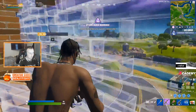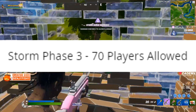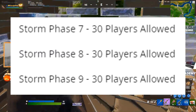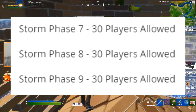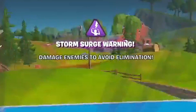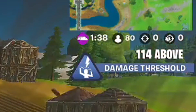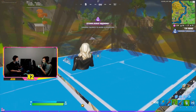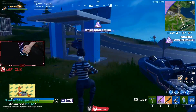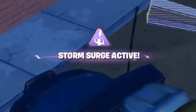The way it works more specifically is that Storm Surge will kick in if there are more than 70 people left alive for the 3rd zone, more than 50 people left alive for the 5th zone, and more than 30 people left alive for the 7th zone as well as any zone after that. You'll actually see a notification called the Storm Surge warning pop up the zone before it gets activated. It'll tell you how much damage you are above or below the threshold, as well as remind you to do more damage. Then, when the storm fully closes in and there are still too many people left alive, you'll see a different notification telling you Storm Surge has been activated.